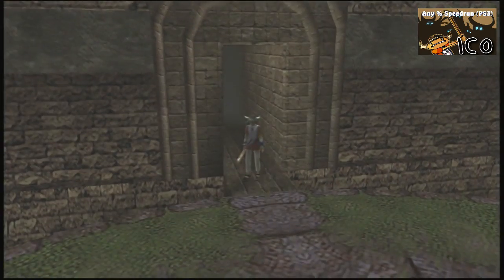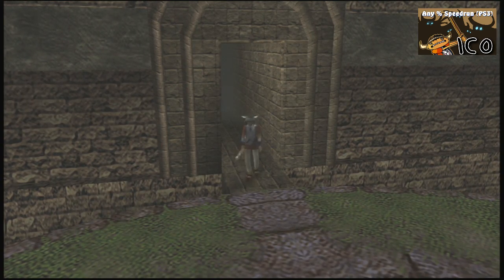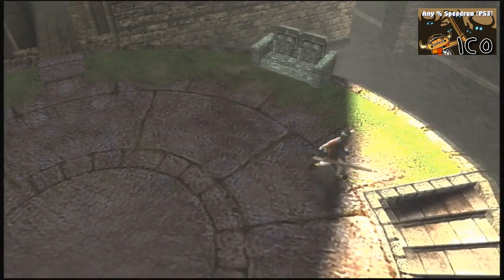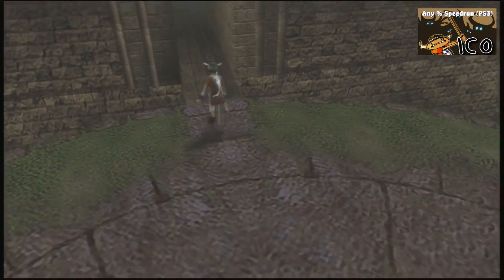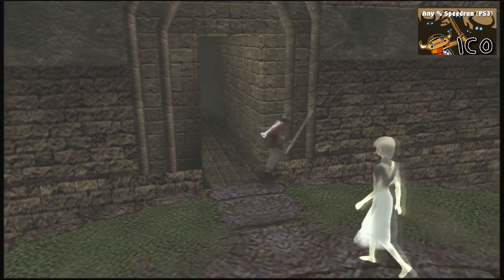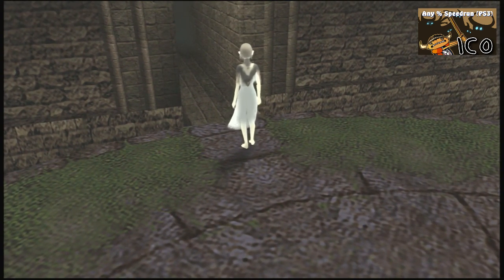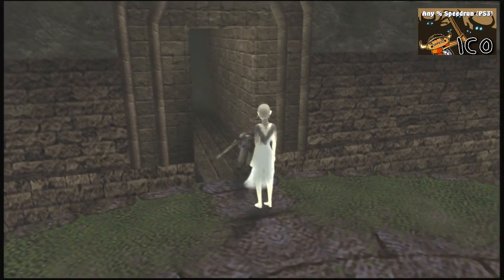Skip this scene and start pushing up right away so we're running before the cinematic looks like it ends. Here we come to another place where holding the circle makes a difference — we could run down these windy stairs that go all the way around, but it's actually faster to drop down right here. If you're moving fast towards the ledge you'll do a more wavy, slower animation. But if you're holding circle so you're just walking, you'll calmly move down.